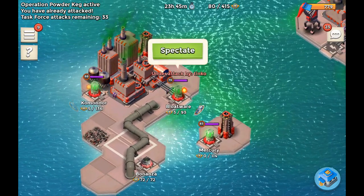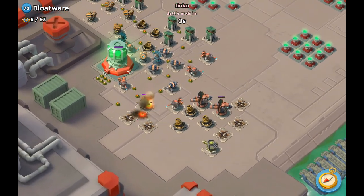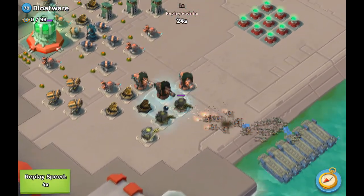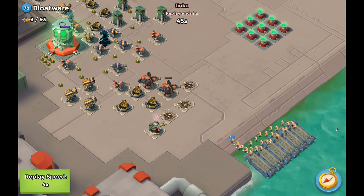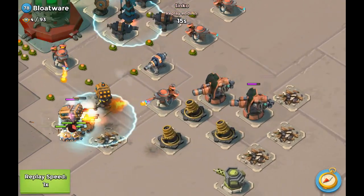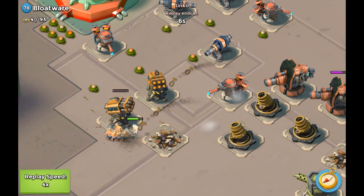Right now Tinko is attacking Bloatware. He actually used the warrior rush here. This attack is over — but let's re-watch it. Tox actually attacked this one first with the heavy Zooka — dropping shock bombs to take down the machine gun, taking down the boom cannon, and an additional machine gun as well. Then Tinko came in with the warriors — went for the machine gun and the rocket launchers. He dropped the shock but missed the flamethrower, so his warriors are almost dead because of that. Everything depended on that little shock — unfortunately that wasn't the case.